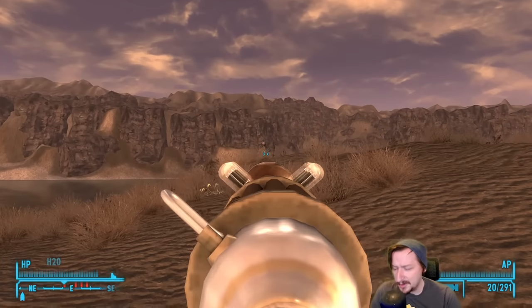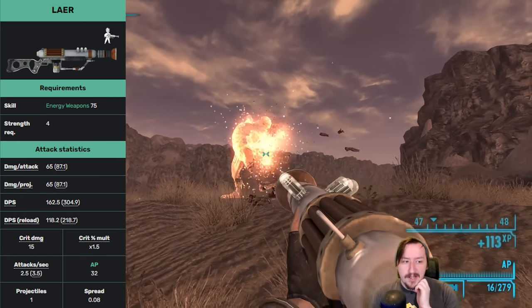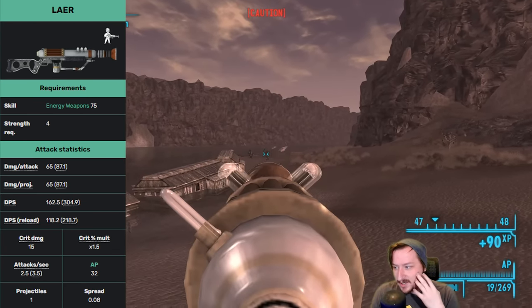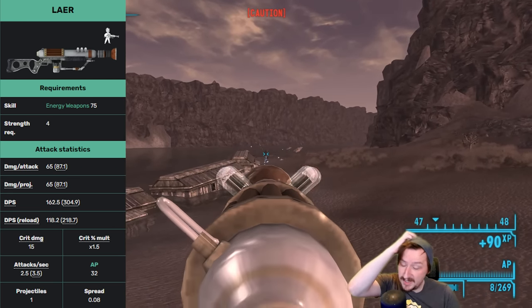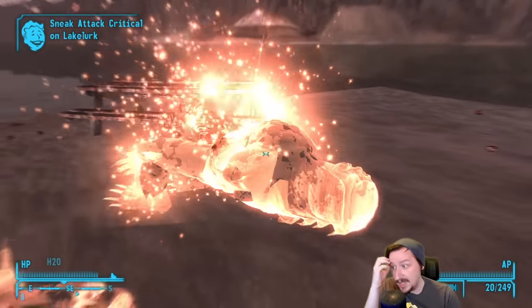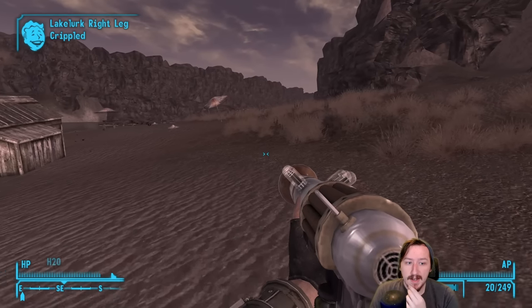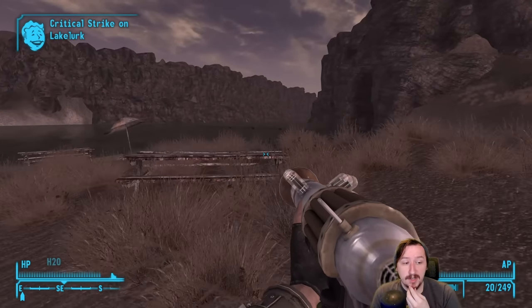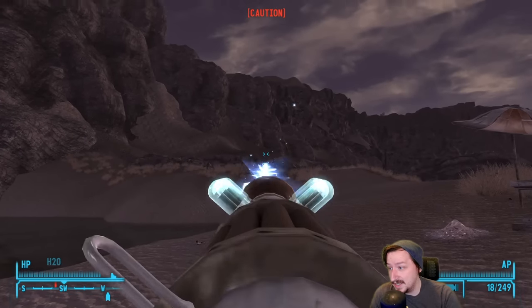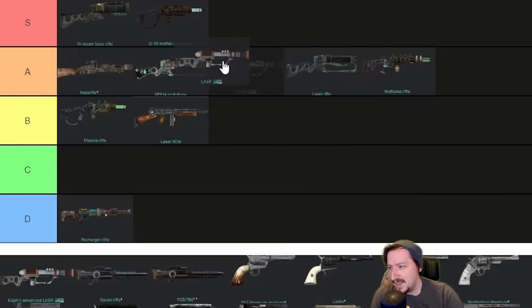Moving on to the LAER. You can find it in Old World Blues — you can actually find a couple of them, and I think you can buy an infinite amount from the Sink because it always restocks them. This one requires 45 energy weapons and 4 strength. It does high damage and really high DPS because it shoots pretty fast. It has an above-average crit modifier although its crit damage isn't great, so crits rarely matter with it. Action point cost is pretty good, spread is very low, it holds 20 rounds and consumes one shot at a time, which is really good. It doesn't weigh very much, although it does have low health so it can break pretty fast. It can have two mods: the Recharger Clip, which recycles one round every four shots — very useful — and the Prismatic Lens, which splits the beam into three beams increasing damage by about 30%, similar to the Laser Rifle's beam splitter. If it had higher health it would be amazing. I'm going to say it's either high A tier or low S tier.